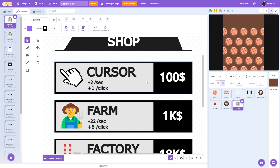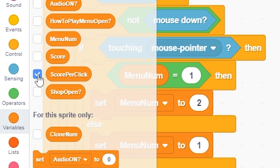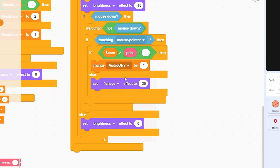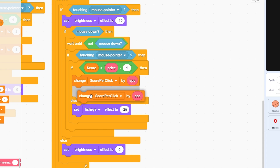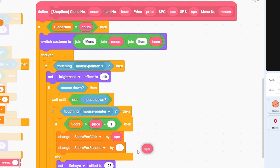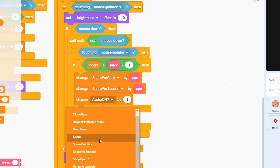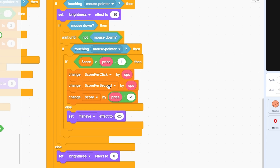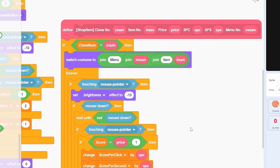If the player can afford it, process the purchase. An item with 100 price gives plus 2 sps and plus 1 spc. Make the variable 'sps' for all sprites. Then change spc by the spc input, change sps by the sps input, and change score by price multiplied by negative 1 to deduct the cost.